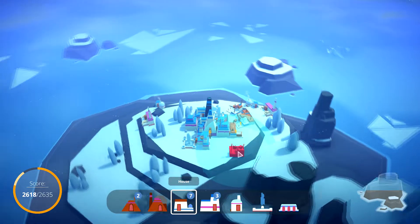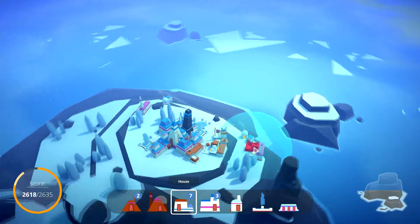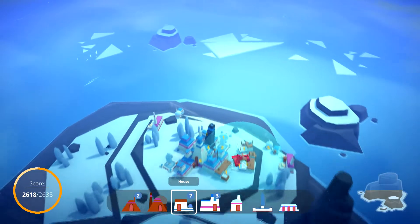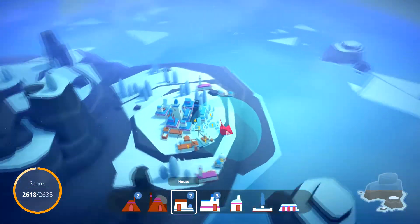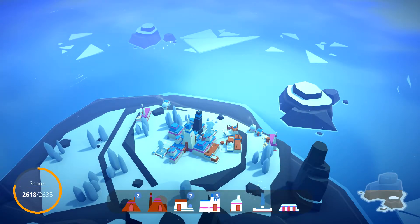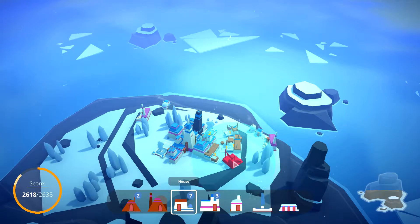Nice. Then we have more houses. Let's see if we can get some more stuff unlocked — I can get plus 13 there. I don't think we can put a house in here — not enough room. There are some other small buildings like this tower. We're gonna put you over here, so plus 13.